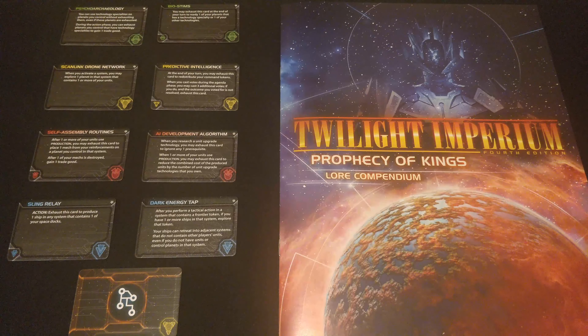Hello everyone and welcome to Rule Breaker. Today we're going to take a look at the eight new technology cards from Twilight Imperium's Prophecy of Kings expansion. There's two of each color — two green, two yellow, two red and two blue. Let's take a look at them in detail and see what's good about them.